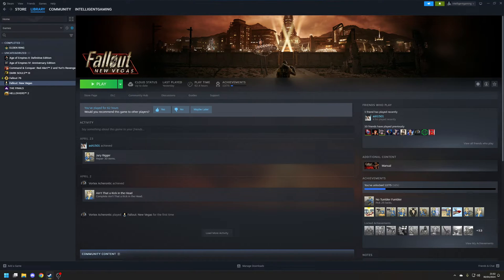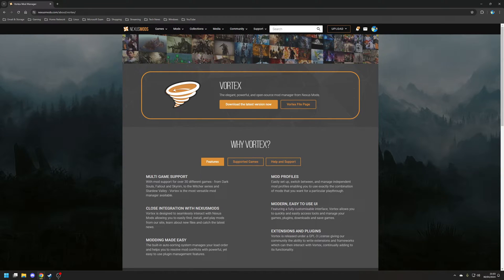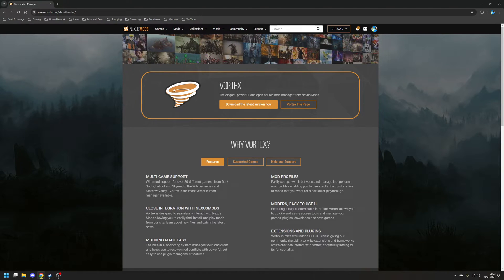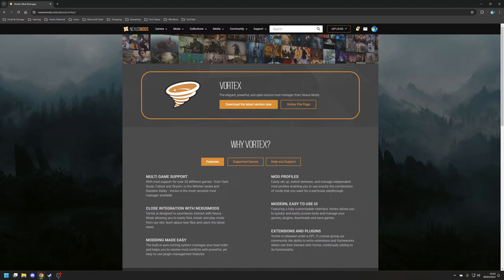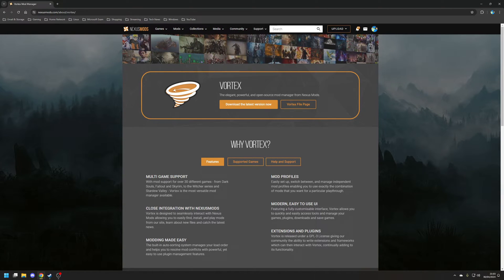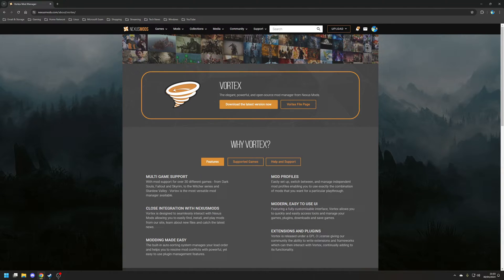Let's crack on with the first part of the video which is the mods. When it comes to modding Fallout New Vegas, I would strongly recommend that you use some form of mod manager. My personal recommendation would be Vortex, mainly because it links in with Nexus Mods, which is where all the mods featured in this video are hosted.